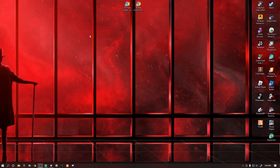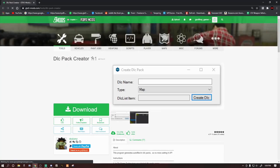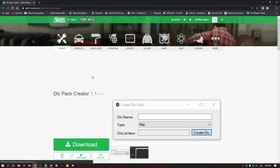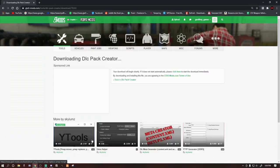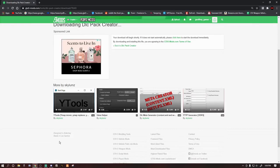First thing we want to do is double click the link down below that says DLC Pack Creator, because we are going to have to create a DLC pack — but it's super easy, no worries. Go ahead and click that green download button and it's going to download automatically.